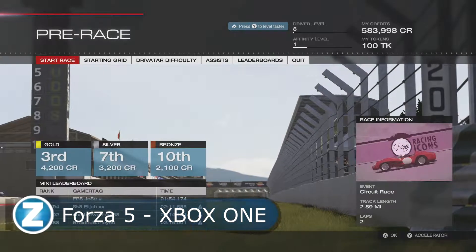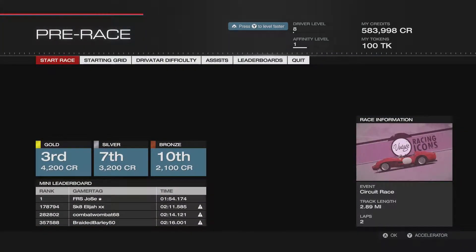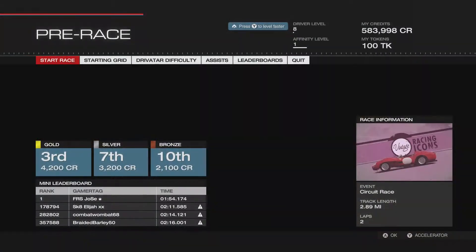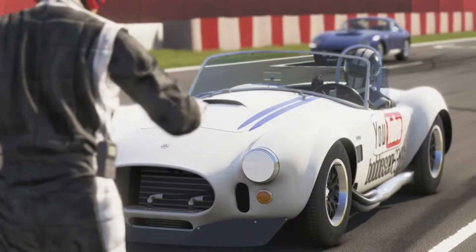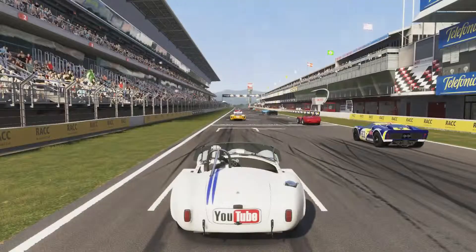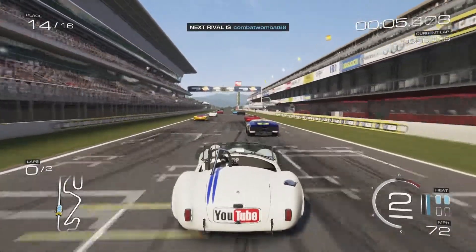Hey guys, bob bobson6868 here, back playing Forza 5 on the Xbox One console. I am competing in the vintage racing icon series using the Shelby AC Cobra. We are at the Catalonia race. I've got two victories under my belt — if you missed that last video, I really wasn't happy with my performance, so I did a second race and got a photo finish I'm pretty happy with. Now we're back with some of the greatest racing icons of all time.